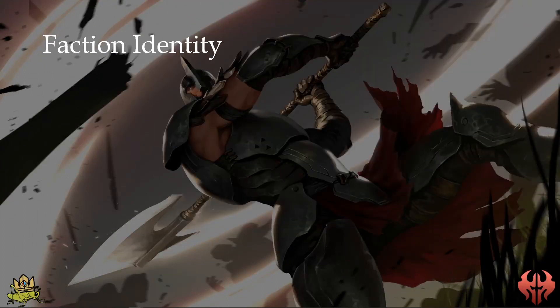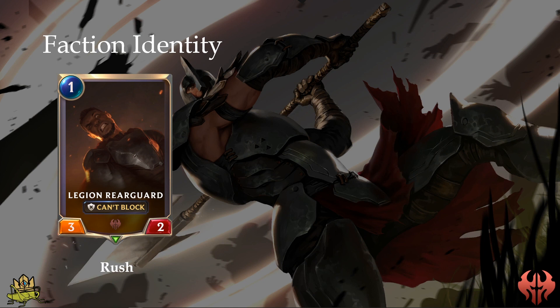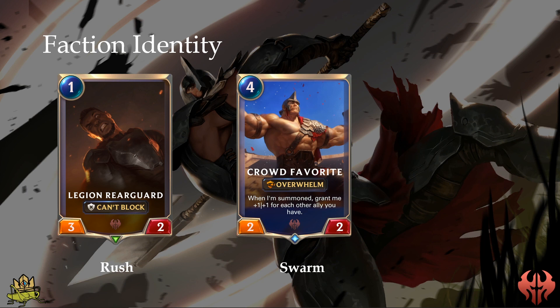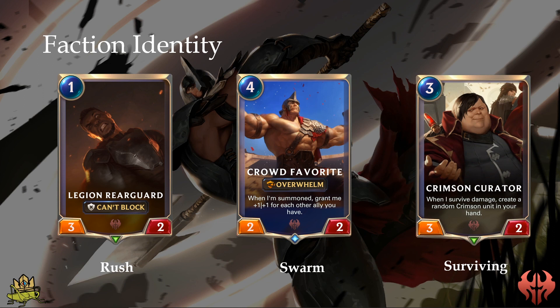Noxus has three major gameplay mechanics. Rush, to kill the opponent quickly and before they have a chance to execute their deck strategy. Swarm, enabling you to get huge bonuses for having a full board. And Surviving, meaning your units trigger buffs or additional effects when they take damage but survive.